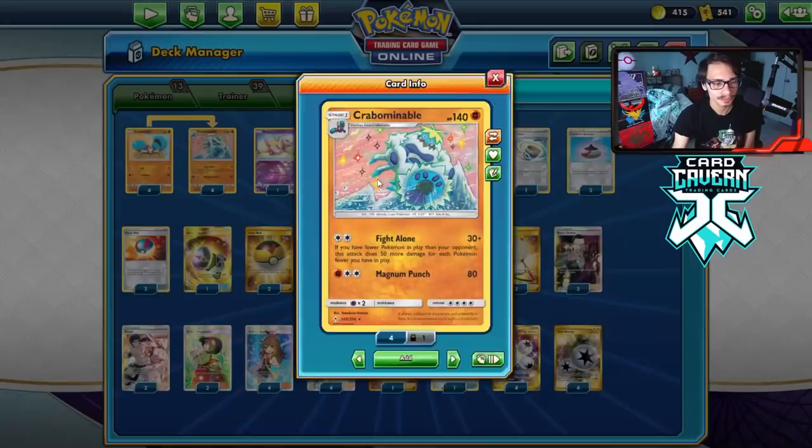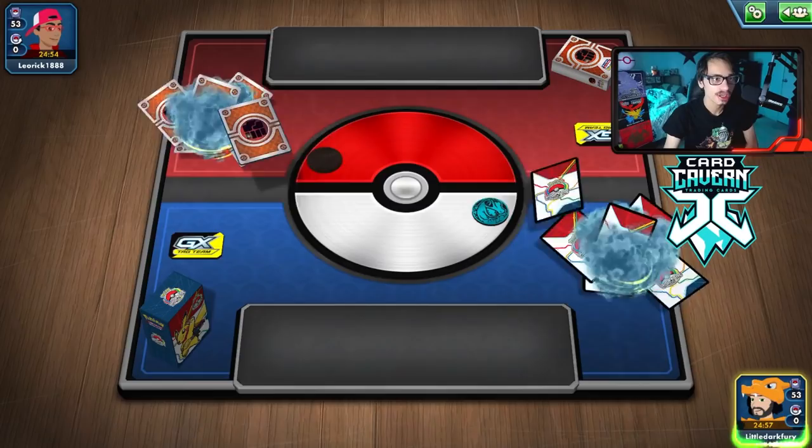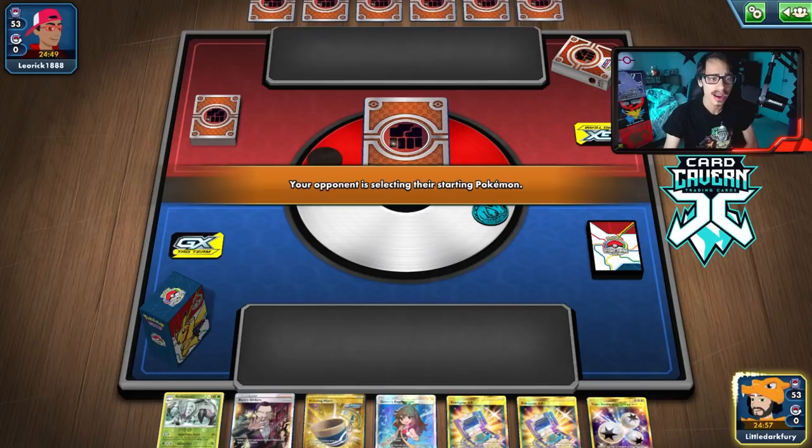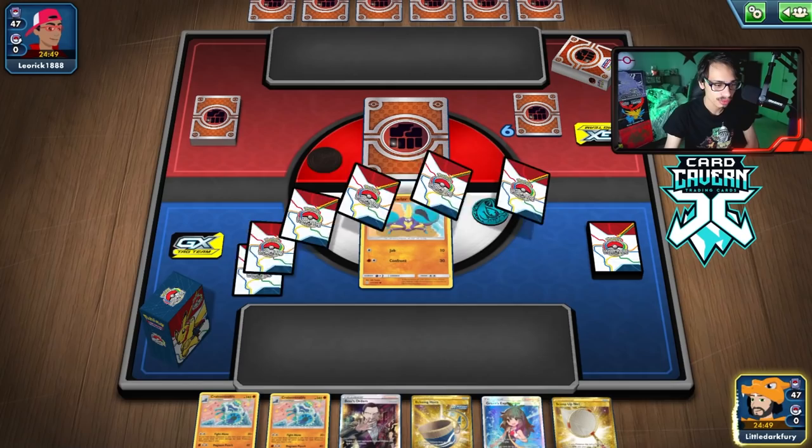Gengar Mimikyu and ADP are actually not bad matchups either — ADP discards a lot of Pokémon digging through their deck. Go try the deck out. Here we go with Game 1. We've won the coin flip, going first against what looks like a fighting deck. Could be Urshifu Single Strike — Rapid Strike without Mew would be a bit sketchy. We've got no energy in our opening hand, which is a little awkward, but we do have Crabominable.